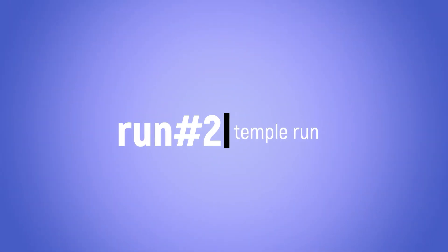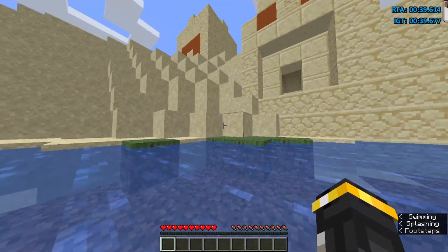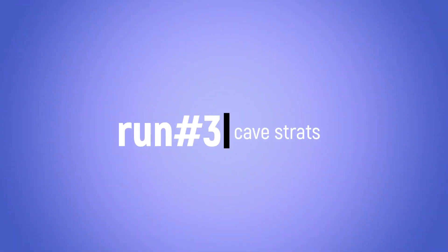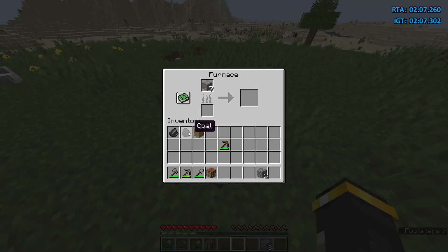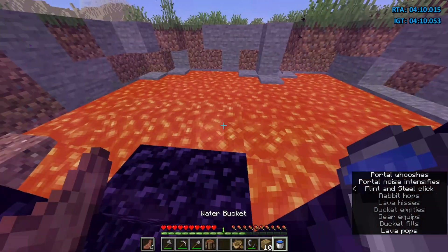Run number 2 is the temple run. For the temple run, you need to spawn next to a desert temple and then locate a lava pool. Run number 3 is the cave run. For a cave run, you need to spawn in a plains or savannah biome, mine iron from a cave, and kill animals for food whilst the iron is smelting. Then enter the nether.